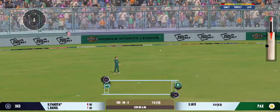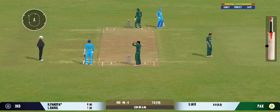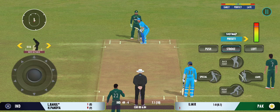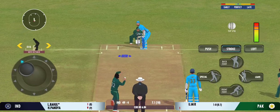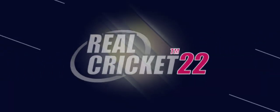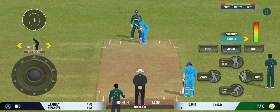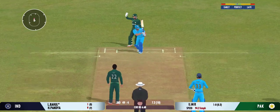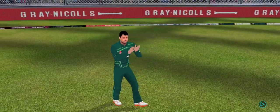Nice throw, straight to the top of the stumps. He edged it and the batsman has played all around that one. That was a moral victory for the bowler. That's a beautiful delivery — the bowler is really unlucky to not get an edge on that one.